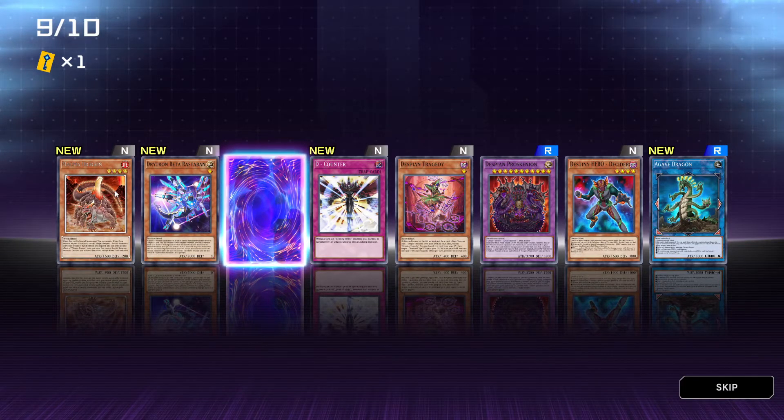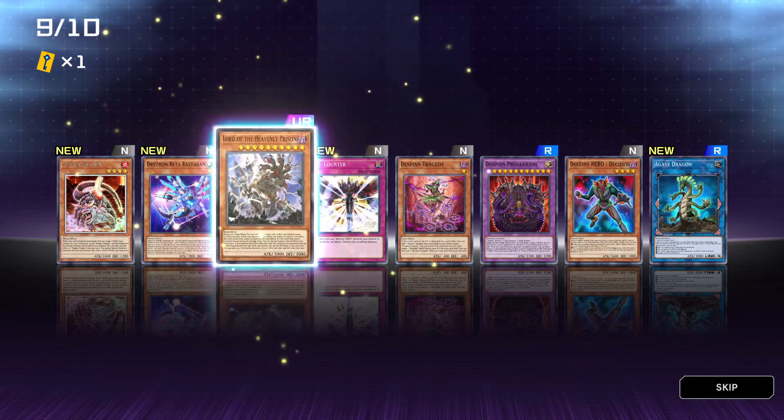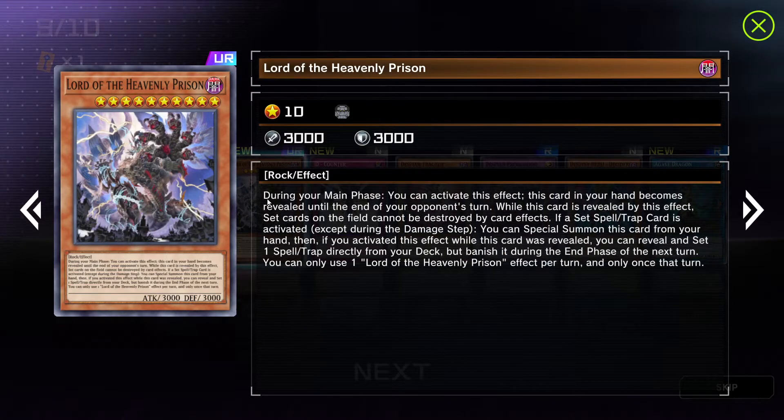Magma Dragon — why is this blinking? I got this already. And we get Lord of the Heavenly Prison — oh my god! 10 stars, 3000 attack, 3000 defense, rock effect. During your main phase you can activate this effect: this card in your hand becomes revealed until the end of your opponent's turn. While this card is revealed by this effect, set cards on the field cannot be destroyed by card effects. If a set spell or trap card is activated except during the damage step, you can special summon this card from your hand. Then if you activated this effect while this card was revealed, you can reveal and set one spell or trap directly from your deck, but banish it during the end phase of the next turn. You can only use one Lord of the Heavenly Prison effect per turn and only once that turn.